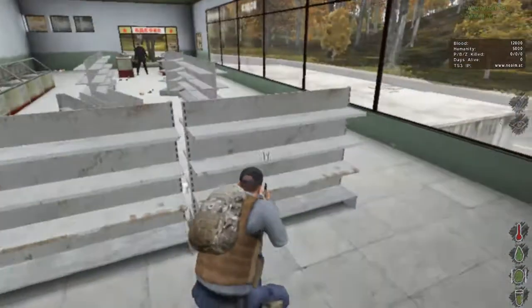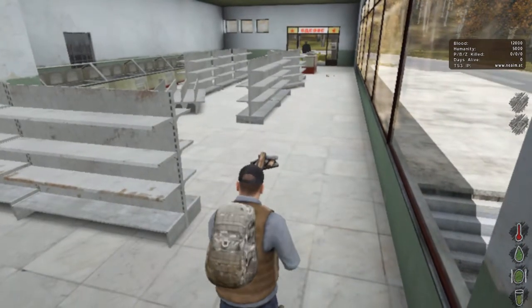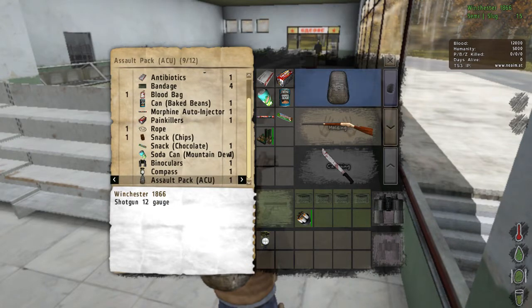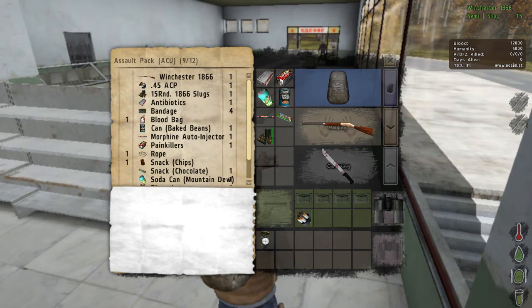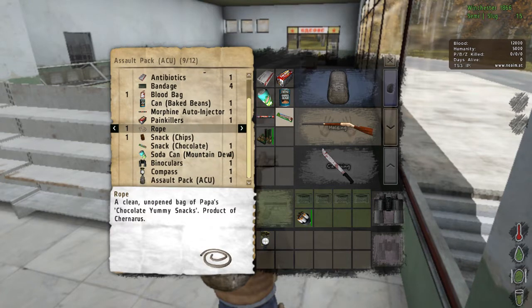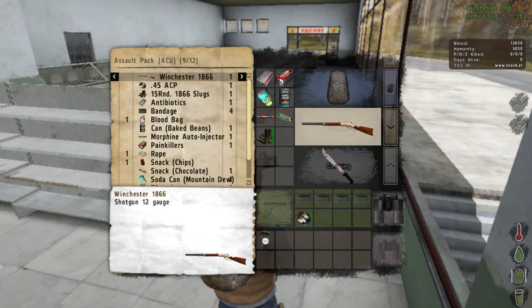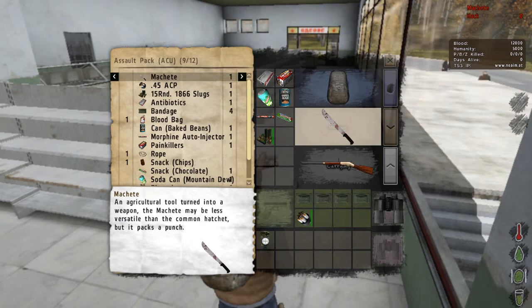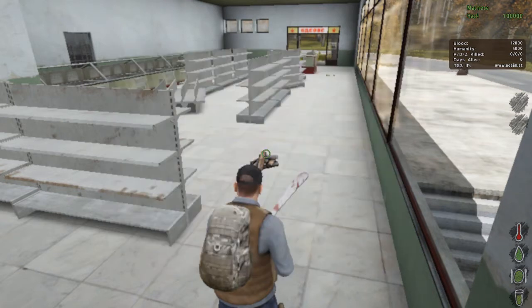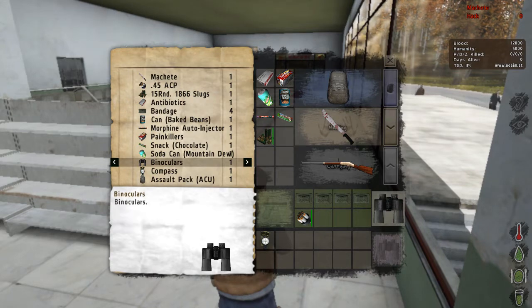I've made it into a store which wasn't far from where I left off. Here's another concept I want to show you guys - see, there's the little noise indicator too. They've added chocolate bars which I haven't seen before. There's also rope and a blood bag. But the main point is that you don't need a backpack to carry two weapons - that is fantastic, I love this concept.